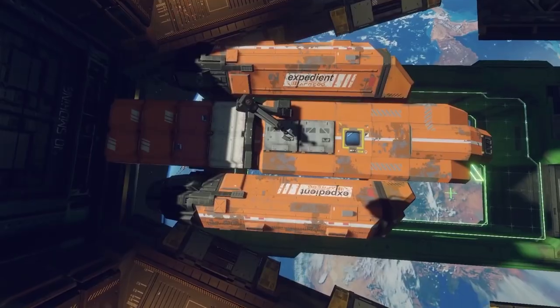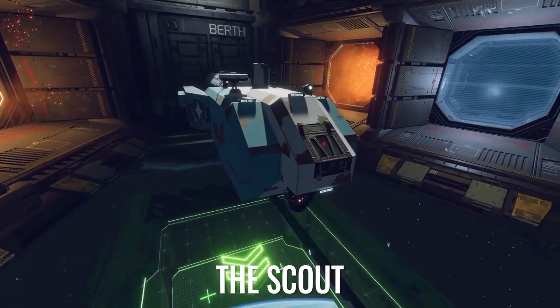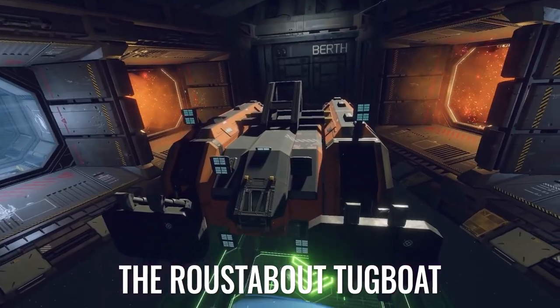The Atlas is a true workhorse, and it comes in three configurations: the Scout, the Nomad Cargo Hauler, and the Roustabout Tugboat.